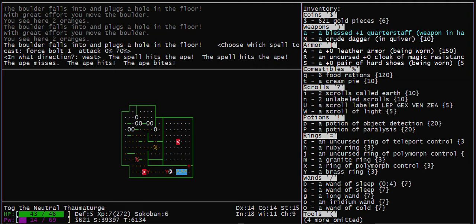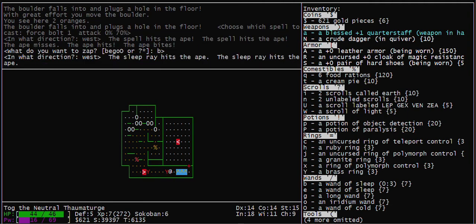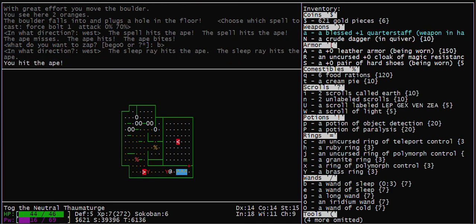I'm going to zap a Wand of Sleep, because I don't have much power.